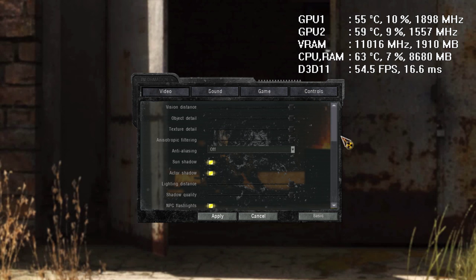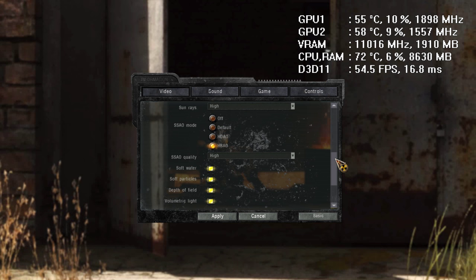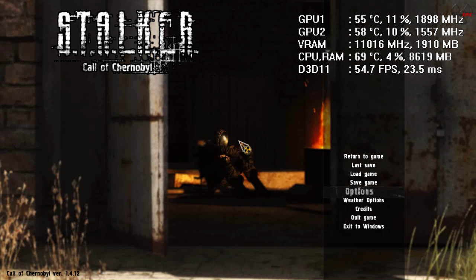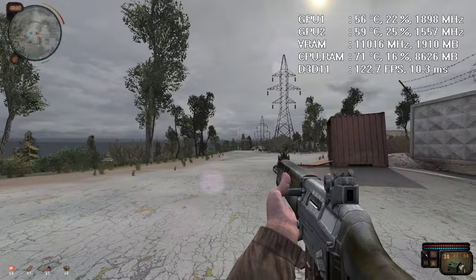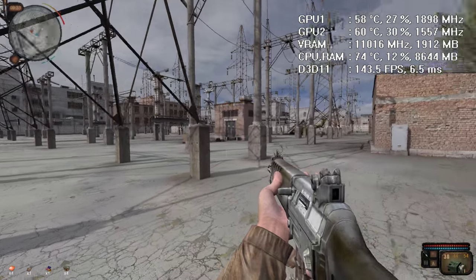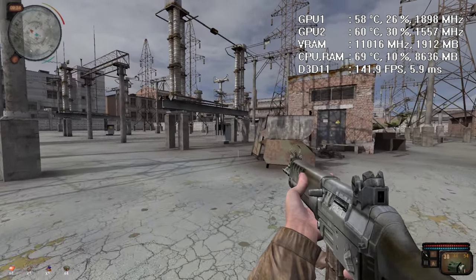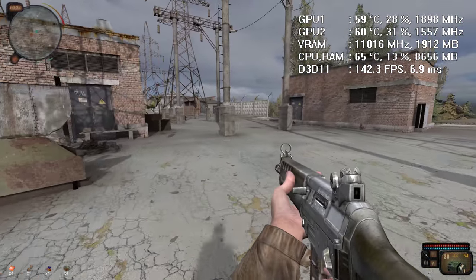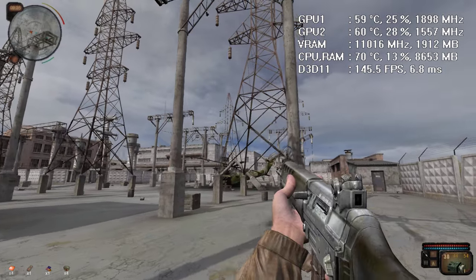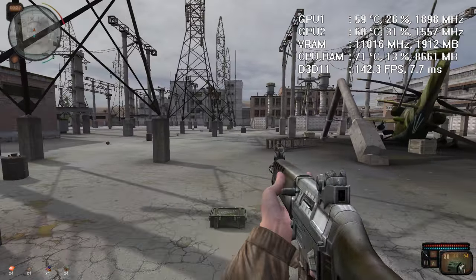At 1080p maxed out, anti-aliasing off — it doesn't matter whether AA is on or off. Scalability will be lower than running with a single GTX 1080. FPS is the same as at 4K resolution, so it makes no sense. GPU scalability, the second value, is 28–32% per GPU 1, and GPU 2 is practically stock — it almost went to idle at 1,557 MHz. The driver thinks it needs to idle because the GPU isn't being utilized.